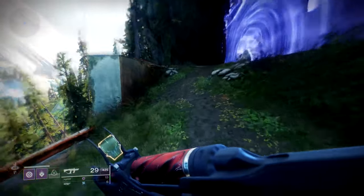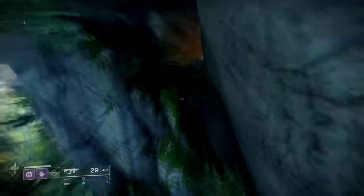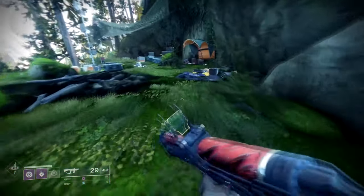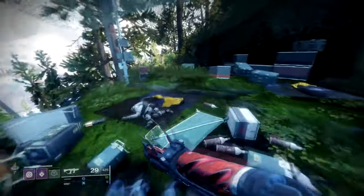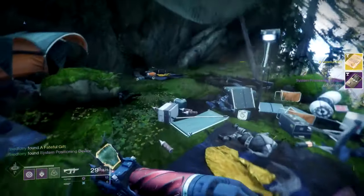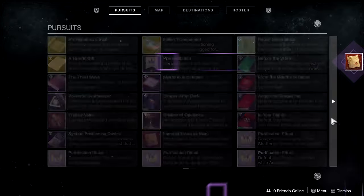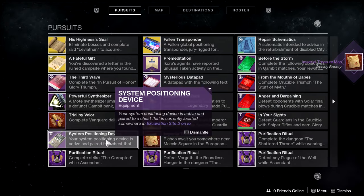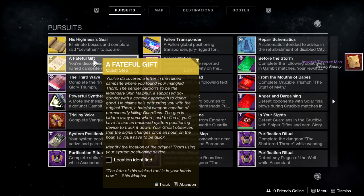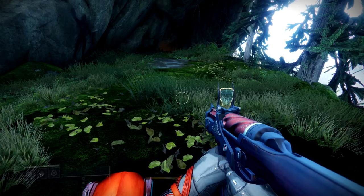In order to unlock Lumina you will need to go to where you got Thorn the first time in the EDZ. All the way in the back there's going to be a chest that looks like a little safe. Loot it and you will get the System Positioning Device, which will have a location on any planet. I got Excavation Site 2 on IO but most likely you'll get another location. Once you find that chest you will get the Bearer of Evil's Past, which is basically your original Thorn.